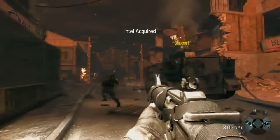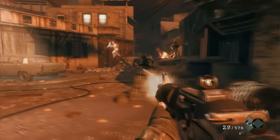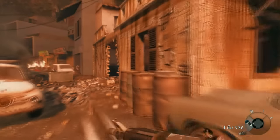The third and final Intel for the level: after blowing out the ceiling with some C4, you walk through that building, turn to the right, and this building on the right will have the third Intel of the level.